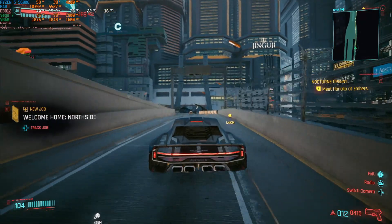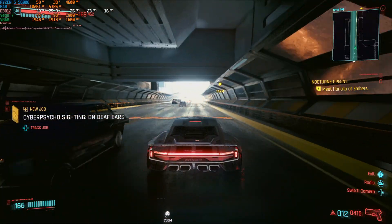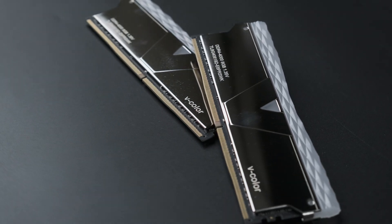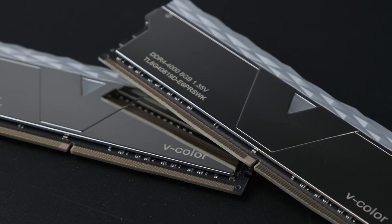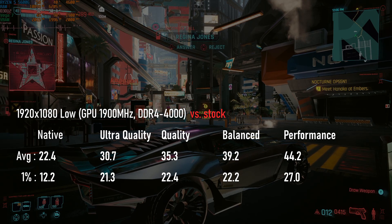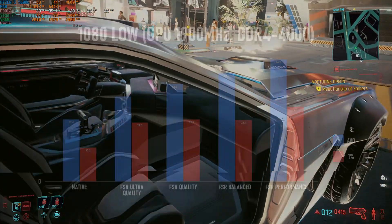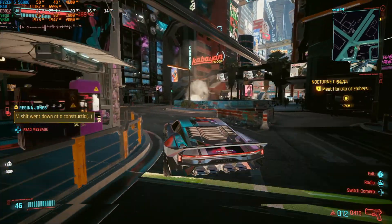One thing everyone knows about integrated graphics is that they use system RAM as VRAM, so faster memory can see substantial improvements in FPS. My kit happens to actually run quite nicely at 4000 megatransfers per second with CL19 timings, so I went back and tested again. At 1080 low, average FPS increased by between 3 and 8%, which doesn't sound that impressive, but 1% lows jumped in some cases up to 25%. Although I wouldn't normally recommend spending more on RAM for an APU, if you're intent on maxing out this chip or you've won the RAM silicon lottery and can overclock this high, this makes the Ultra Quality FSR option certainly very viable.